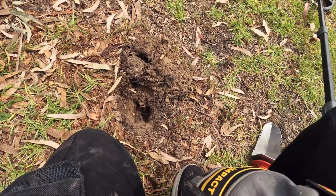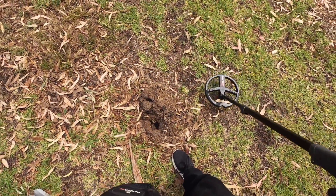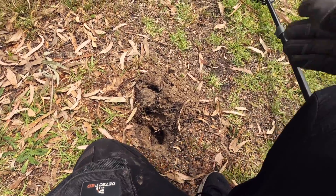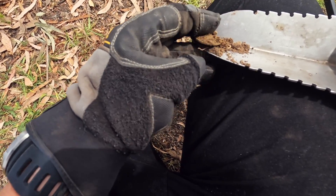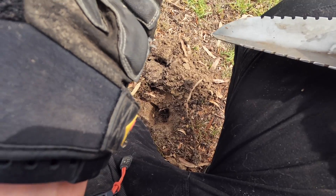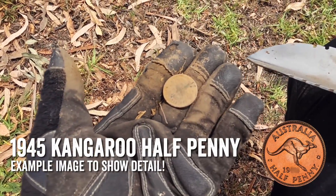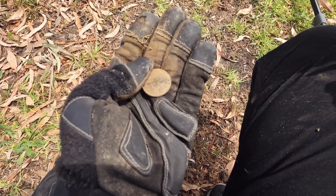I'm worried I may have scuffed whatever it is — this was a really dry and difficult dig, had to resort to the hand digger. The signal is a punchy 90-91 and I can see what appears to be a coin, looks a little bigger than a two-cent piece. And we've got ourselves our first pre-decimal — a kangaroo half penny from the 1940s, though I can't quite make out the last digit. Note to self: dig a slightly bigger perimeter around any 90s target.